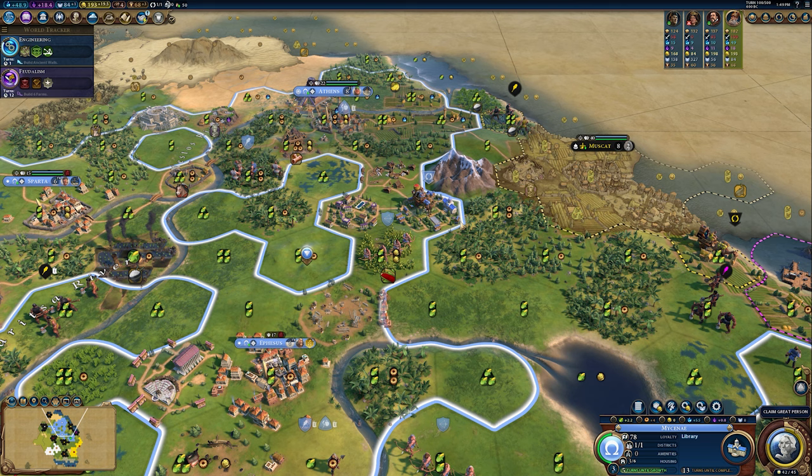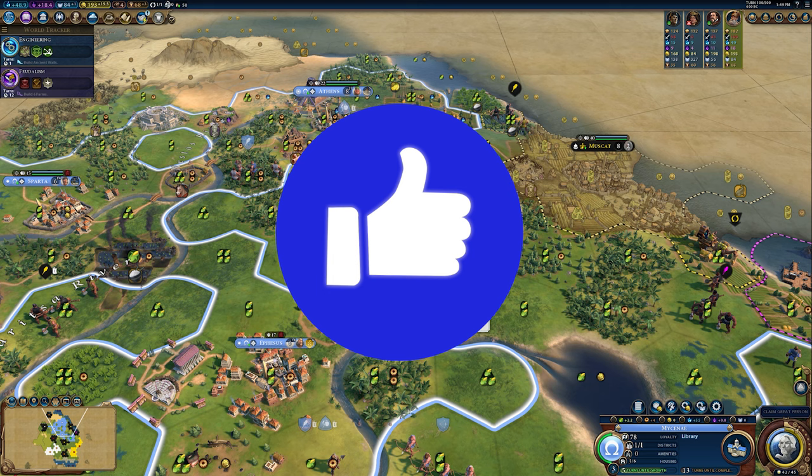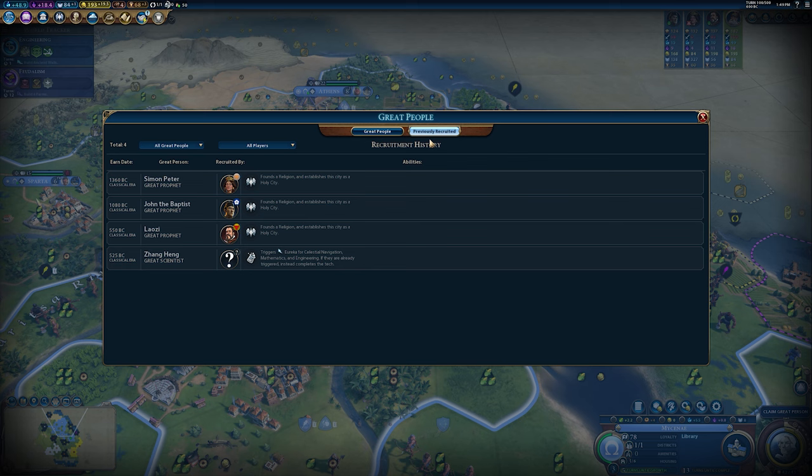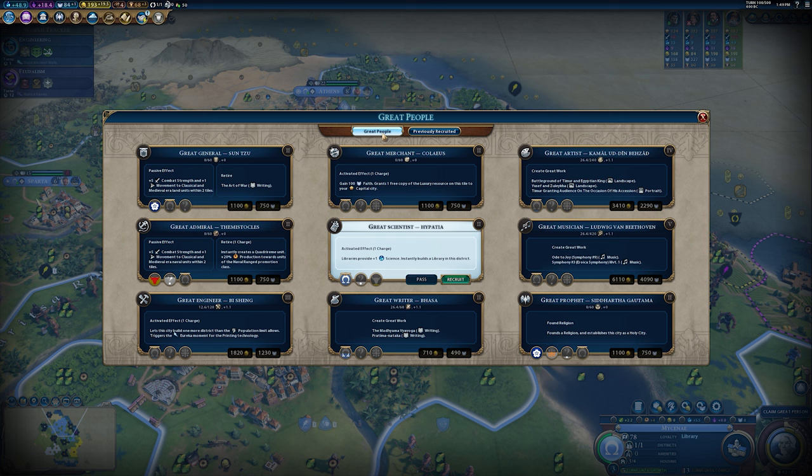Next up, let's talk great people. Great people are very, very important. I'd recommend you keep an eye on the previously recruited screen to see which ones you've missed. We're really interested in great scientists — I can actually claim one here because I have so many campuses and libraries down. Those buildings are earning me great scientist points which are adding up, and now I can claim this great scientist.